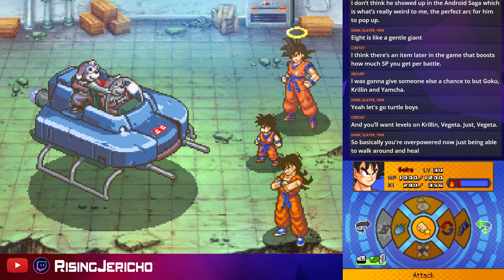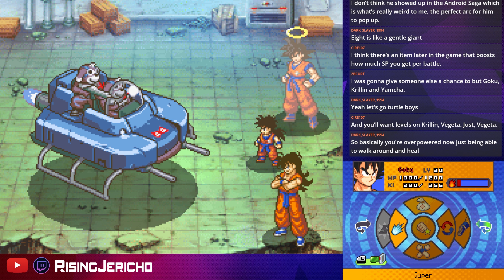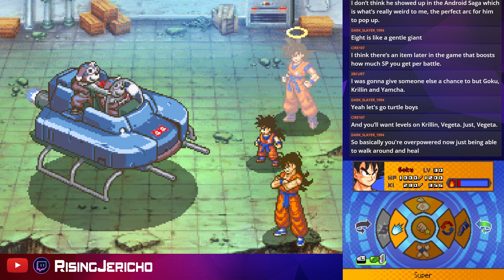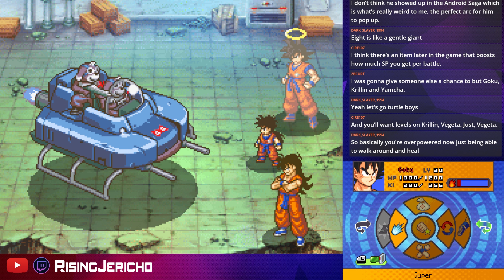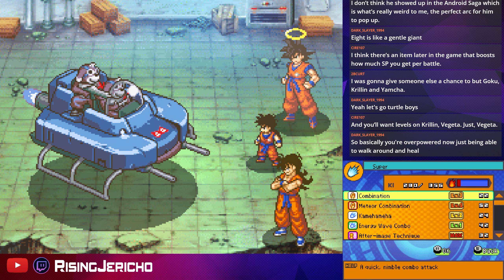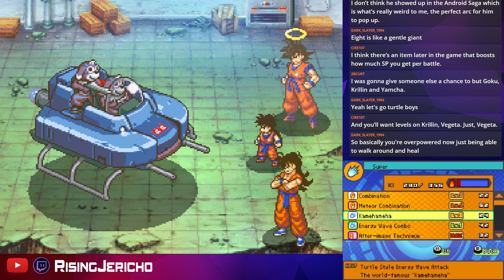With the healing item, you're basically overpowered walking around here. I feel like it'd be more of a pain to do more enemy encounters and lose more HP that way rather than just tanking some floor damage — the damage ticks are only like 50 or 100 tops. Not that big a deal, honestly.